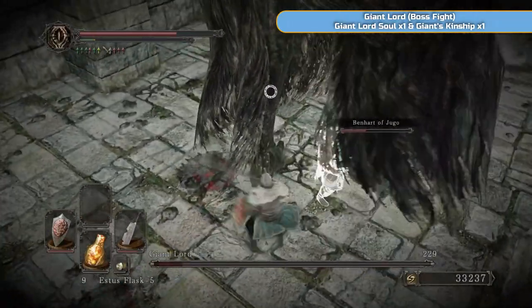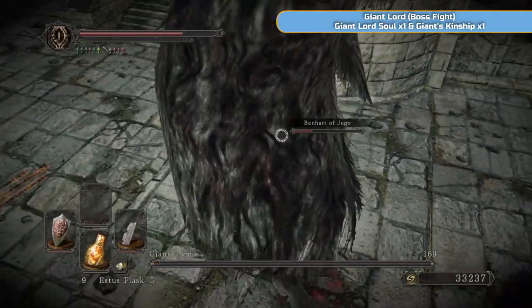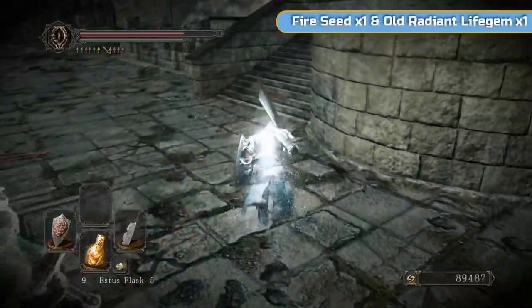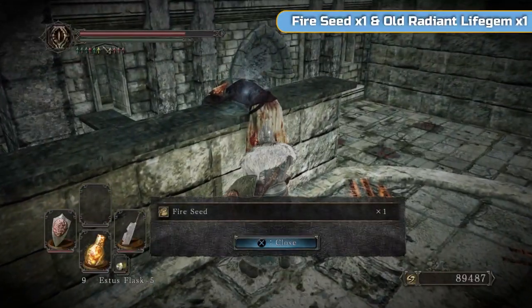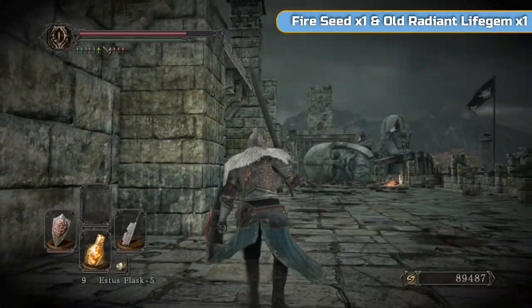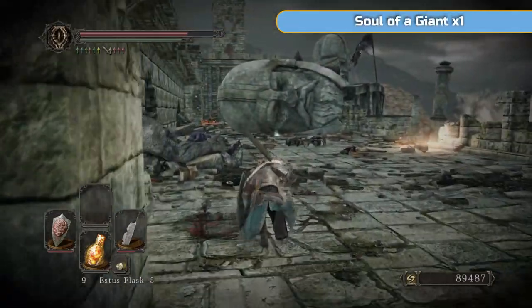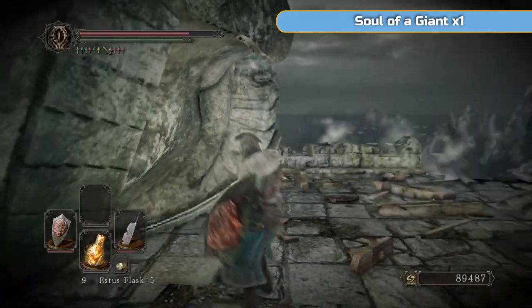And then it's just stamping — that's it, I'm going to finish him now. Very simple. As long as Ben Hart survives, that's three boss fights he has survived with us, so we can go get his trophy. We have the Giant Lord boss soul and the Giant's Kinship, which means we can now literally go and finish the game — but we're not going to. There's a fire seed we just got and the Old Radiant Life Gem — there's a random drop here, and of course it's useless.